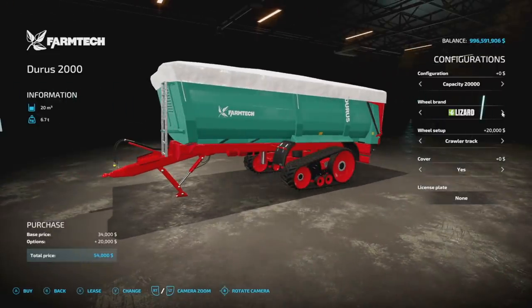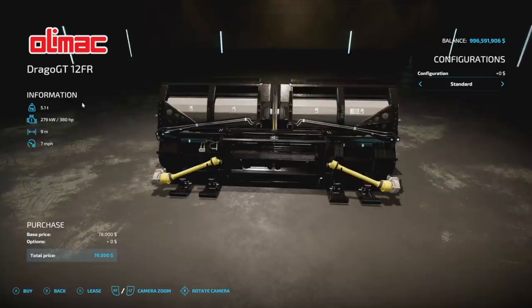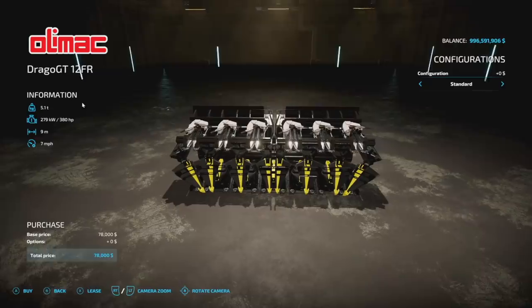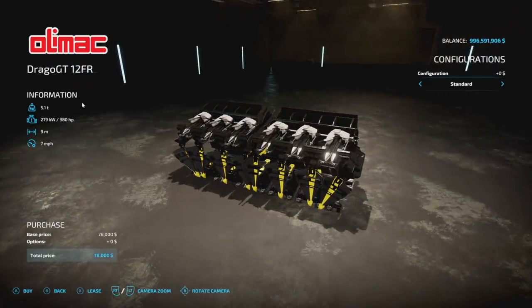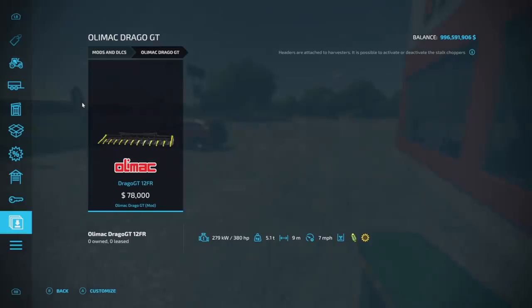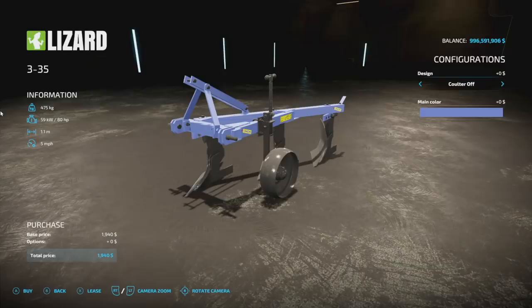If the corn and sunflower headers in base game don't fold up tight enough for you, maybe this one will — the Olomag Drago GT. It's a 9-meter spread, 7 miles per hour, so it's fair width but one mile per hour faster than base game which is nice. It requires 380 horsepower, weighs 5.1 tons at configuration, and it's going to be a total of 12 slots — heavy on slot count. It does corn and sunflowers both.